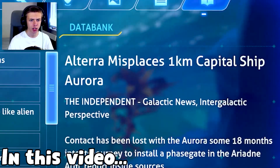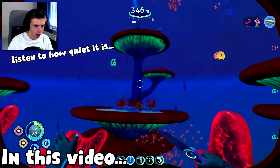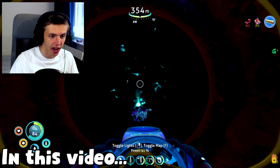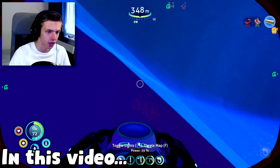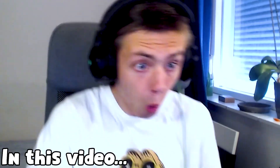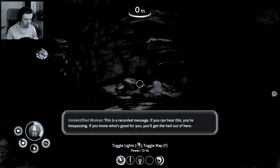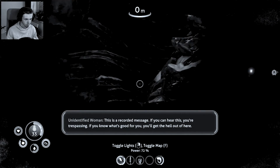I want to read this PDA on my way back - Altera misplaces one kilometer capital ship Aurora. Oh, this is ominous - architect body cache, it's all the way down there. I have a confession to make: I have been really really stupid. You know how in one of the first episodes I went to that one island and explored around a bit? Well, apparently at the back of that island is a lot of story to be found and I just didn't trigger it.